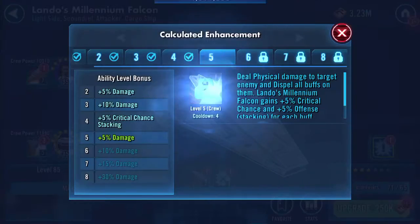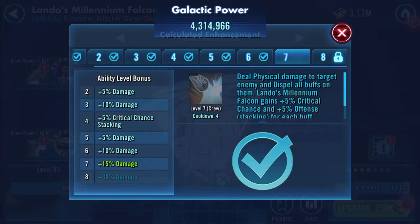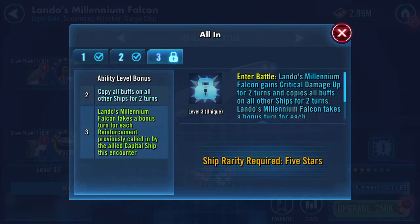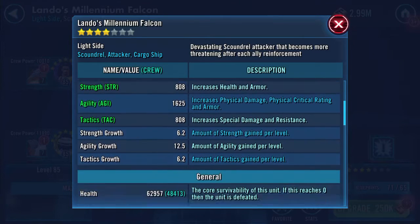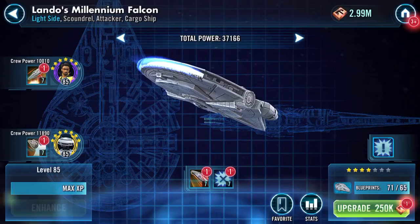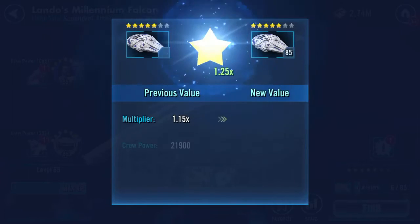I'm not going to max this ship out fully but I will take it up one, and I'll upgrade these two. Ship rarity required is five stars — well, that's handy. Here's the ship at the moment: 62–63,000 health, 16,000 protection, so 79k health and protection, speed 171, 8,000 damage, 23 armor, 9.94 resistance. Let's do the upgrade — bing bong — up to five stars!